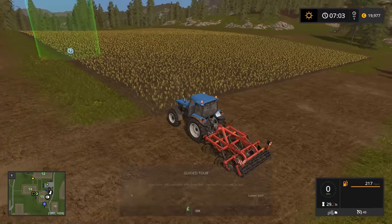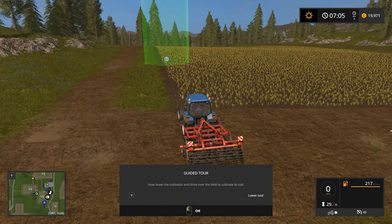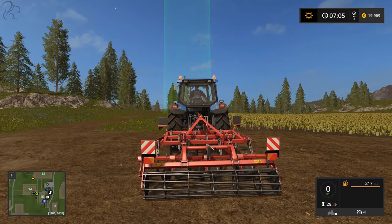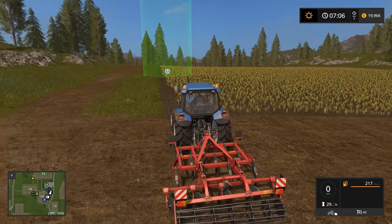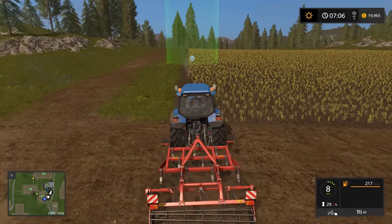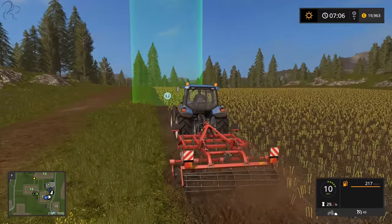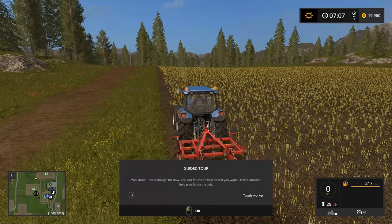We'll press Q. This field has been harvested and we're going to cultivate it. Cultivating is where you turn the soil over, which makes it easier to seed and also aerates the soil — it improves your productivity by about 10%. Press the V key to lower the cultivator down. This particular cultivator isn't powered — it just turns as we drag it along and mixes the soil up. Some cultivators are powered, and you can even get seeders that are also cultivators, but you do have to cultivate before you can seed.